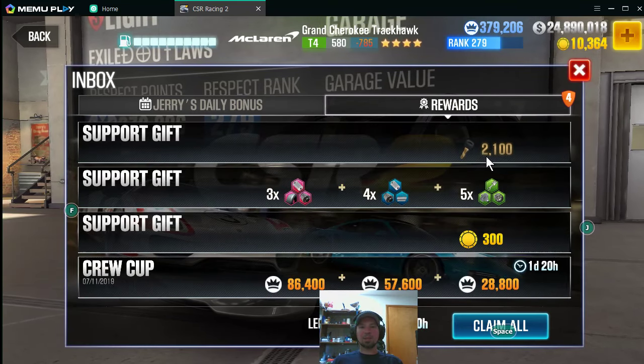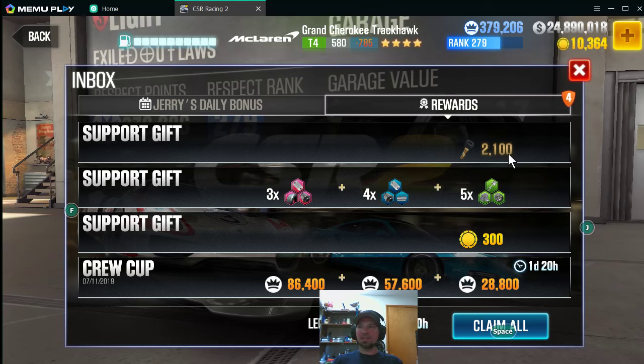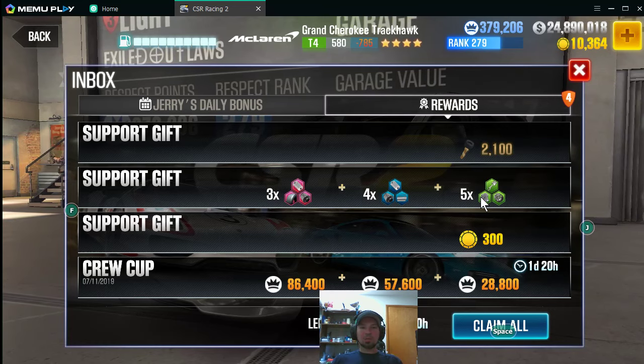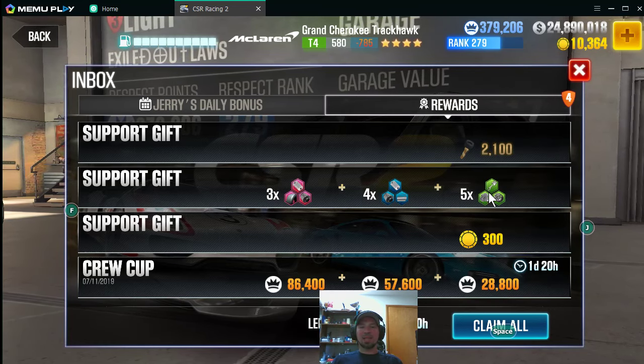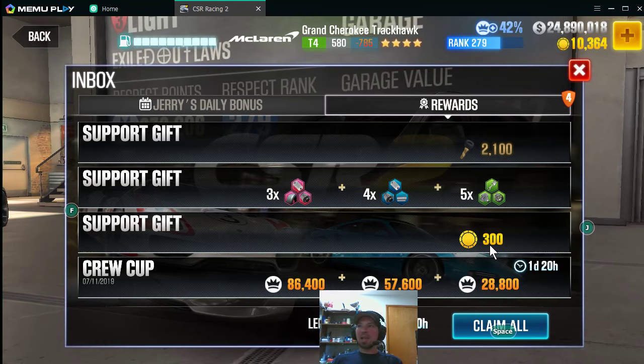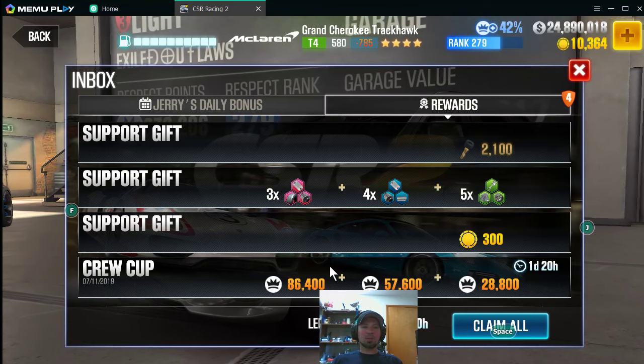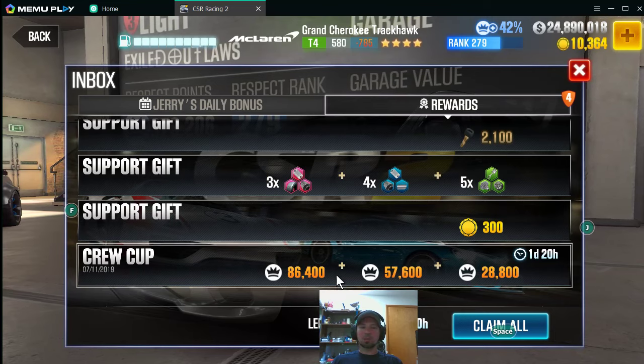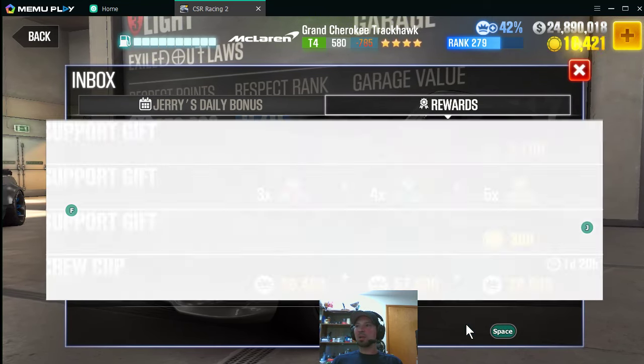I got 2,100 keys — I guess this is for our trouble for everything being screwed up. Here's all the jeep parts I didn't actually get from the last supply cup. I got another 300 gold, and here's all the RP I'm about to collect for running those three races on the crew cup, so I'm going to claim all that.